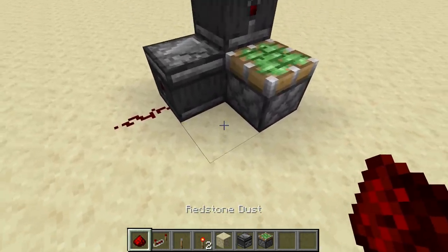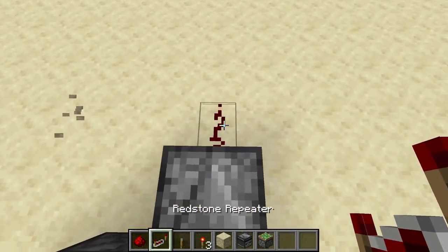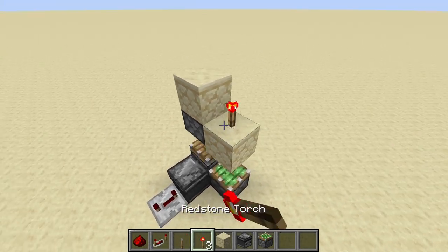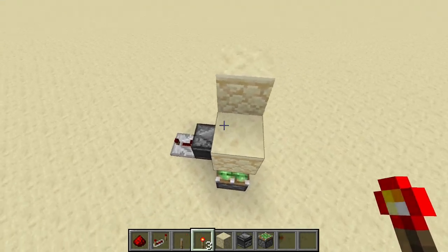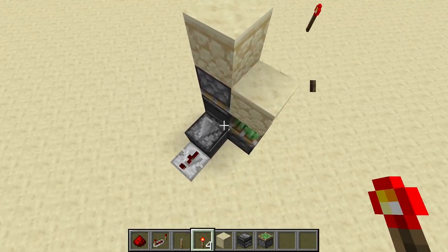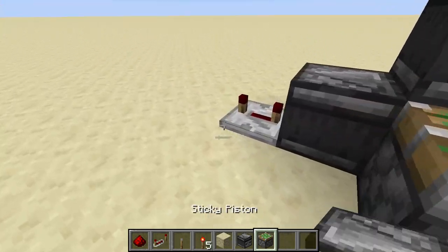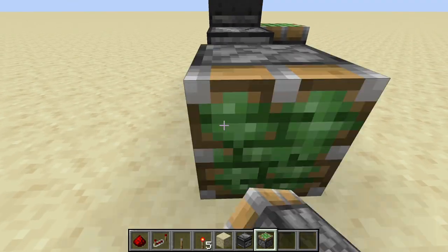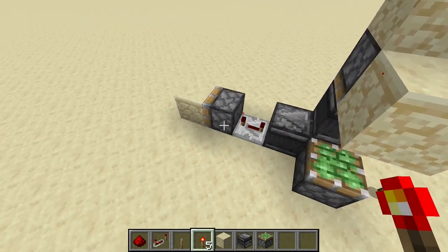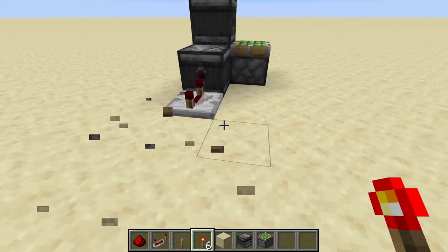If you want to add a delay that's great, but if not I would place a redstone repeater set to four ticks. That way you don't get the block spitting out — as you can see it's retracted — so you can use it in redstone doors or something similar.